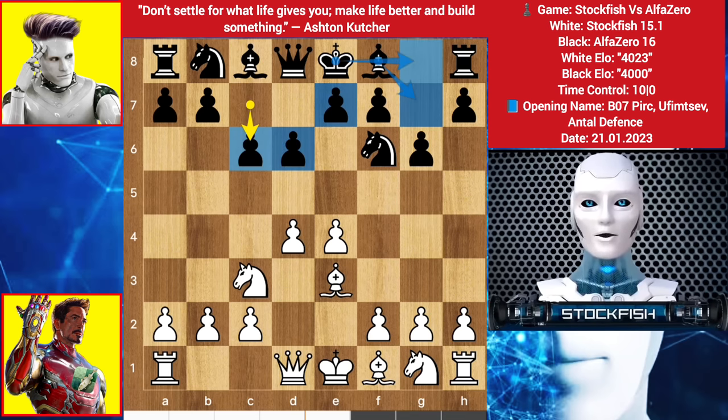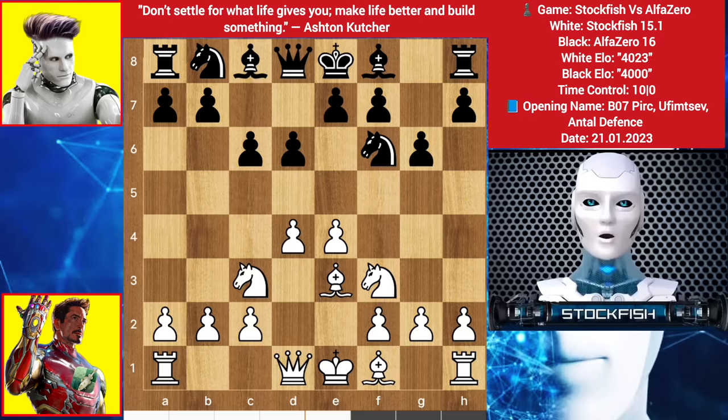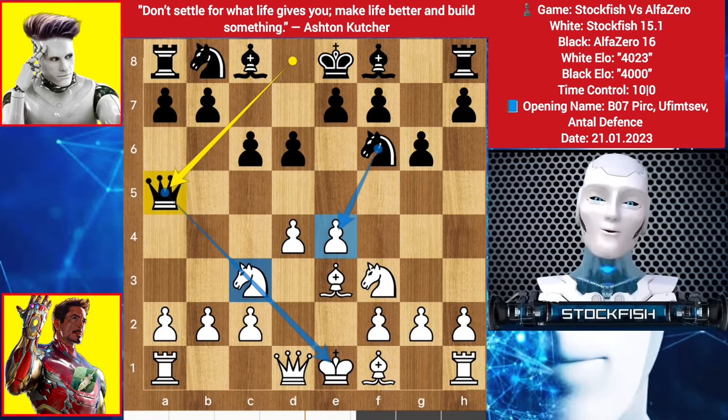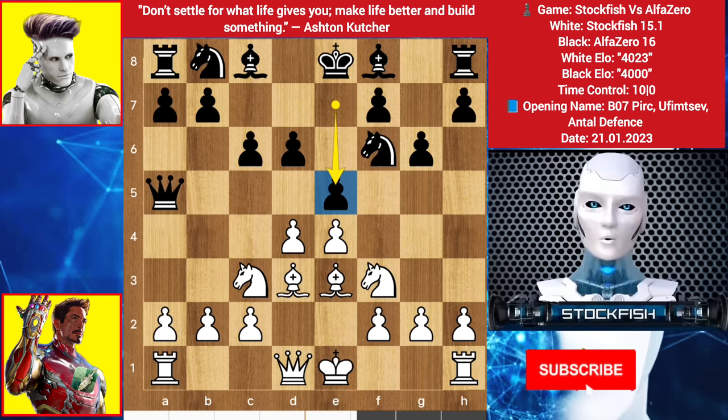You can play Bishop fianchetto, castle, Queen comes to A5, strike the center with E5 or B5, and also push the pawns. Knight to F3, Queen comes to A5, pinning the Knight to the King, so the pawn is unguarded. We have Bishop D3, and Alpha strikes the center with the pawn, grabbing some space.